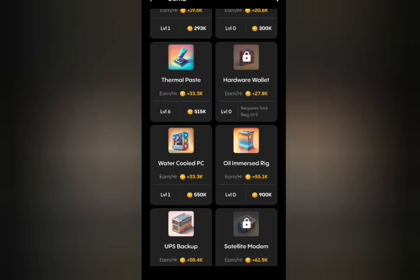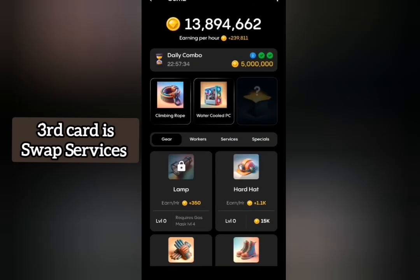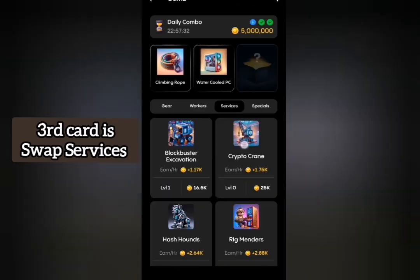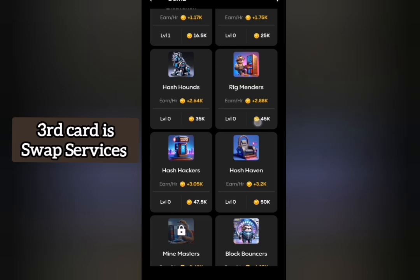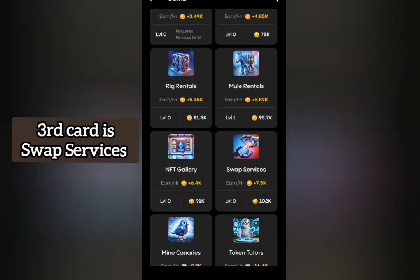The last card is Swap Services, which is under the Services tab. I'll move to the Services tab and look for Swap Services — okay, this is it.